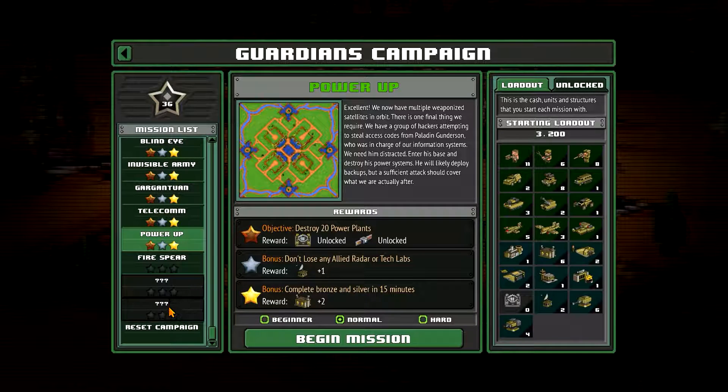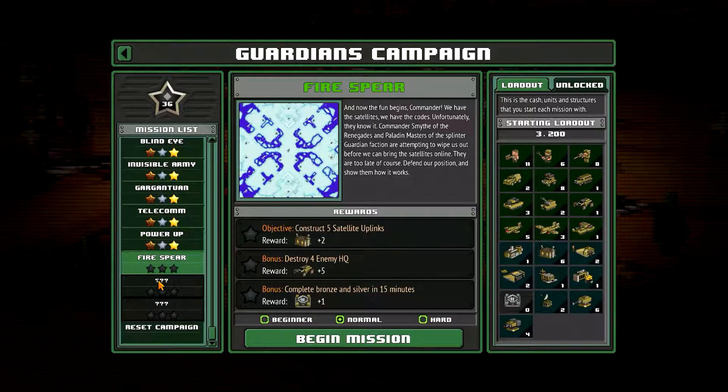Oh my, and only a couple of missions left. Next time: construct five satellite uplinks and destroy headquarters in fifteen minutes. But let's wrap this one up for now. If you enjoyed this episode, please leave a like or a comment down below, and don't forget to subscribe if you don't want to miss the next one. Thank you so much for watching — bye bye!